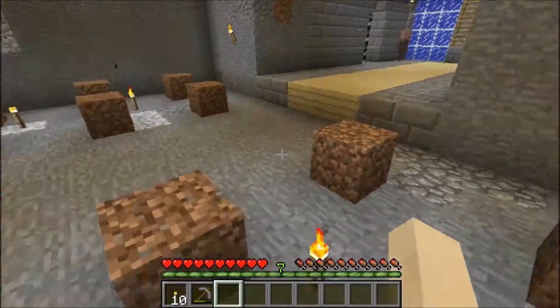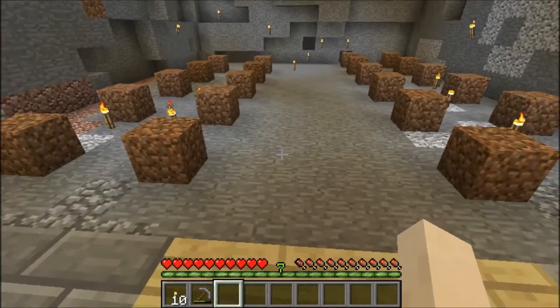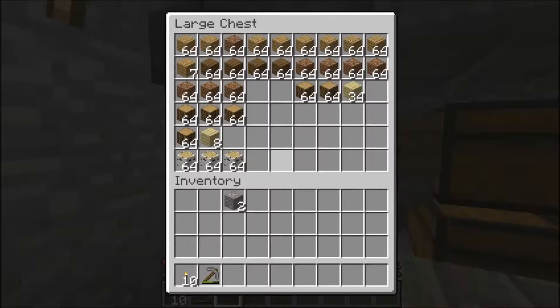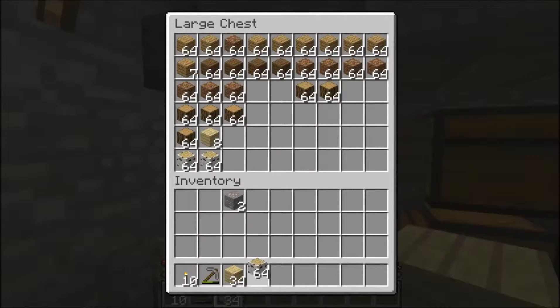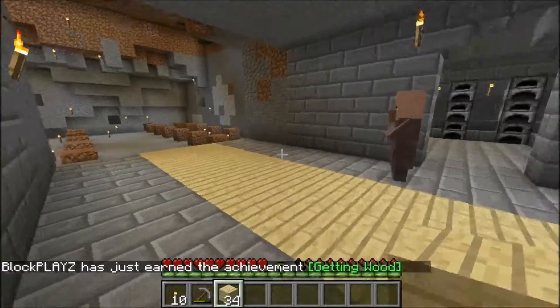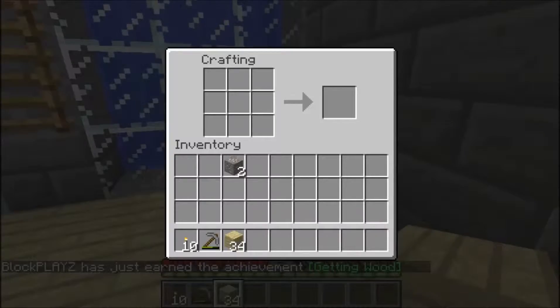Let me think. Oh hi villager! I'm gonna place birch like that. The path is really, really important. 34 — I don't think it's gonna work. I'm gonna make five of those.